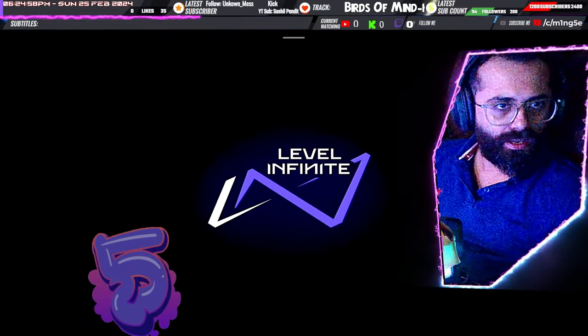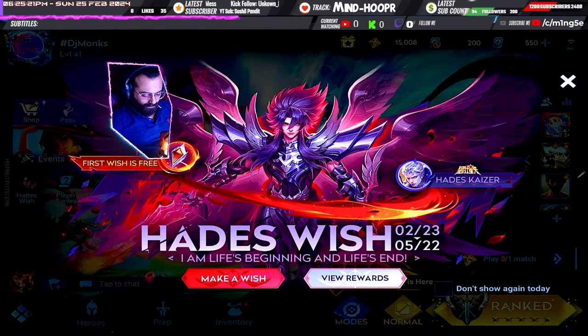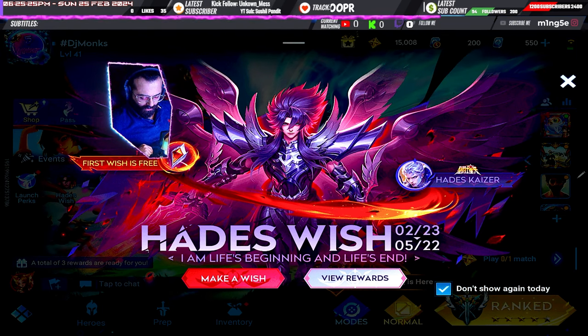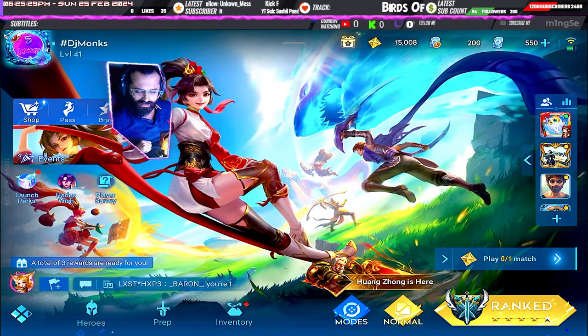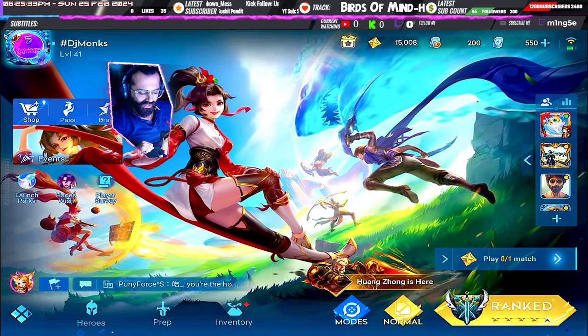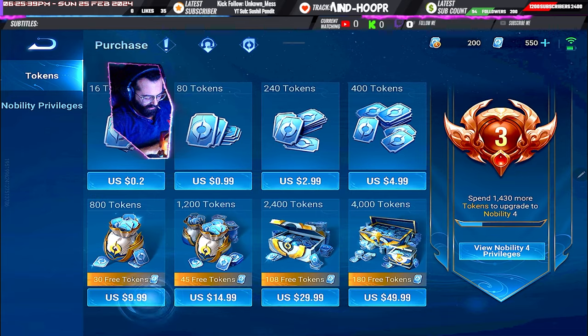Once you're logged inside the game, what you need to do is buy vouchers. There is a small website that the game has attached itself to — it's called Mida Sky or something like that.